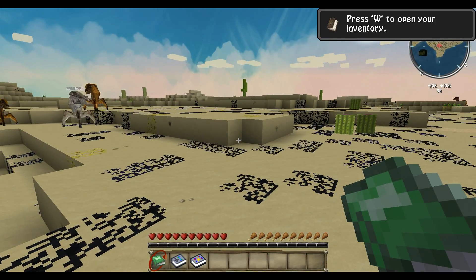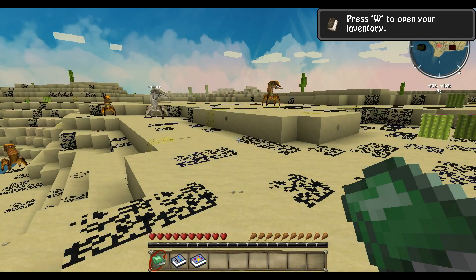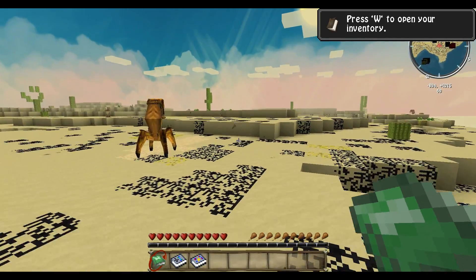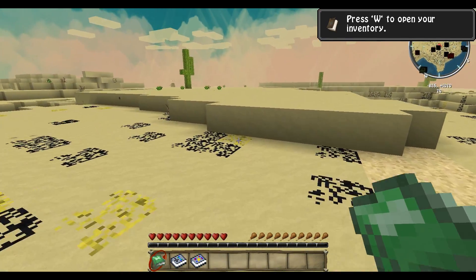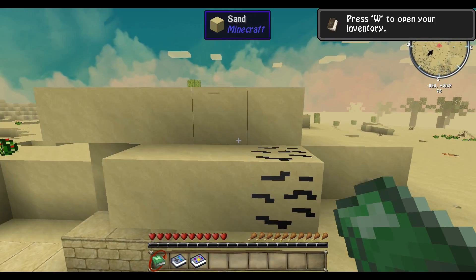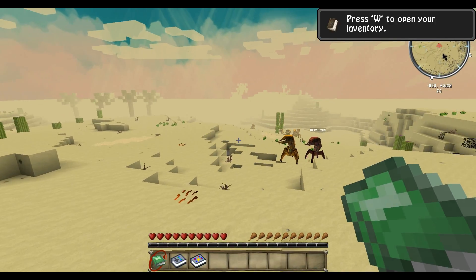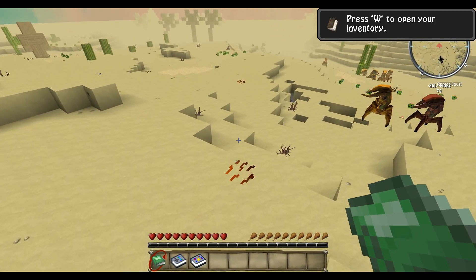We have straightened out all the biome ID conflicts and gotten almost all those messages off — just the one about waypoints, and I can fix that by setting a waypoint. So I think we're about ready to start some playtesting. There are still a few things I need to iron out: I need to Greg up some of the easier recipes, and I need to Greg down some of the GregTech. So there's still actual work that needs to be done, but most of it I won't find until I've done some playtesting.